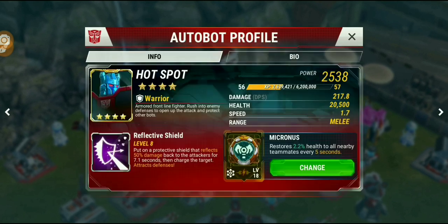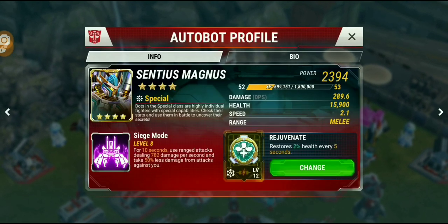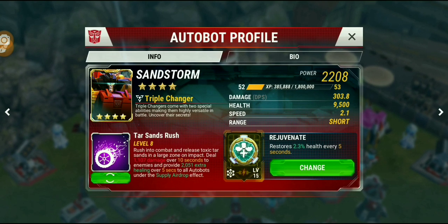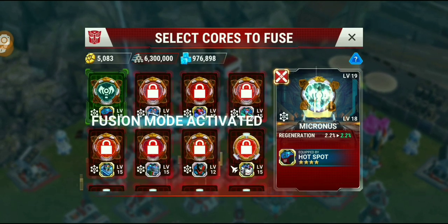That's about it for this video. As you can see, it's 2.2% health to all nearby teammates every 5 seconds. Comparing it to a maxed Rejuvenate: a maxed Rejuvenate is 2.3% health. So basically, if you max out the Micronus Core at 2.4%, it's going to be slightly higher than a Rejuvenate Core — and it heals the whole team. Of course, the cost of leveling a core beyond level 15 is very, very costly.